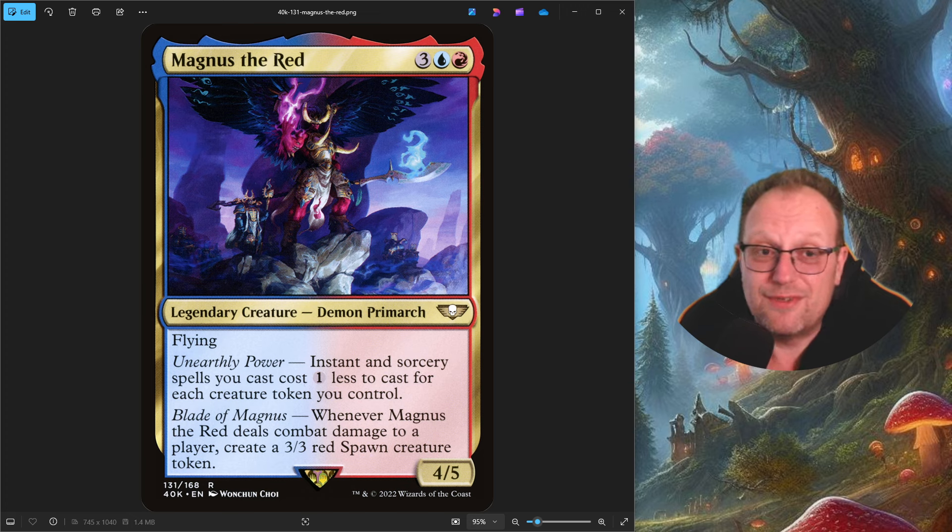The Thousand Sons are a legion where there are a few sorcerers left, and the rest of the army is made up of dust in power armors, because of a big spell one of their sorcerers cast that went a bit pear-shaped. It kept all the sorcerers alive; anyone who wasn't a sorcerer, their spirits inhabit the armor. They're one of the top armies in Warhammer 40K.